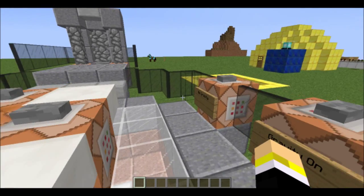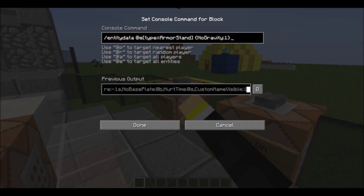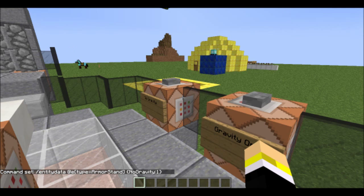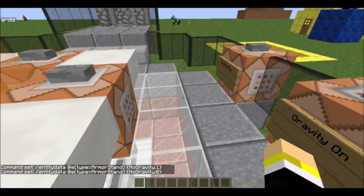I've got gravity on and gravity off. I'm also going to be covering this: for gravity on, you just do slash entity data at e type armor_stand no_gravity one — that's simple, no_gravity one means it doesn't have gravity. But for gravity off, you put that last part as zero instead of one, meaning there is gravity. I had to title it a little bit for myself.